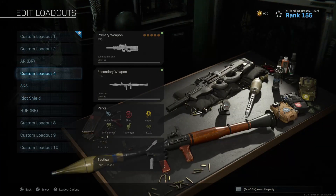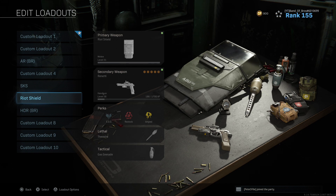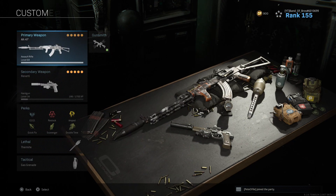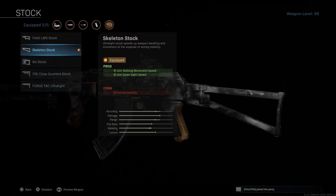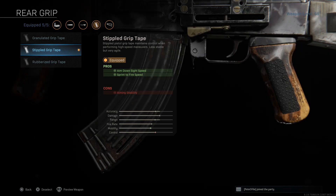Before I jump into gameplay — my second loadout is going to be my AR. The gun I use is the AK-47. I run the monolithic suppressor, the Romanian barrel which is the longest available, the mini reflex sight, the skeleton stock which lets me move faster and aim down sight faster, and the rear grip for aim-down-sight speed and sprint-to-fire speed.